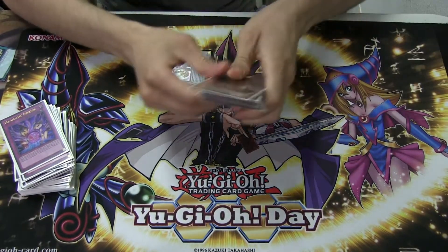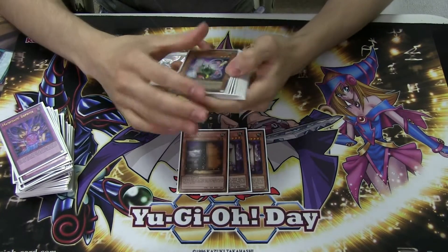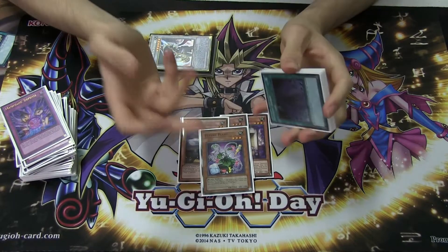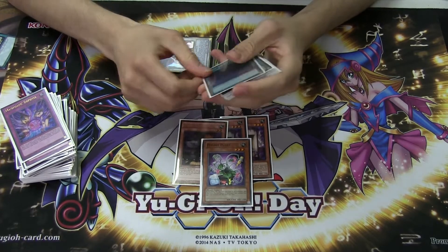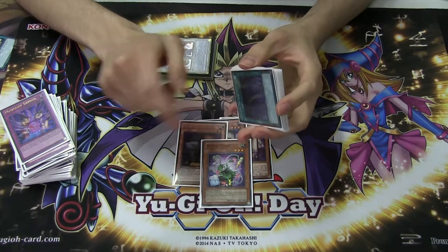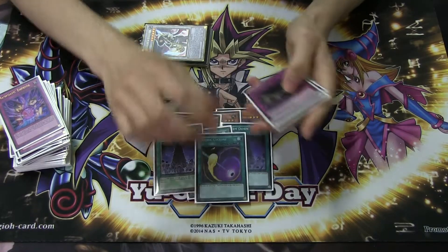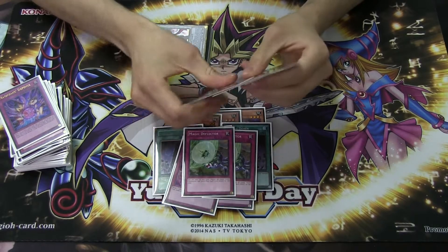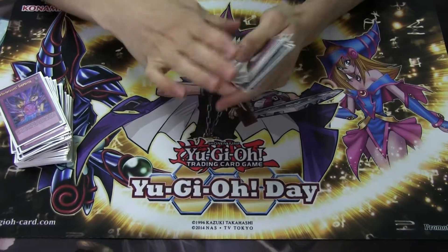For the side deck: 2 Flying C, 1 Maxx C — pretty good for Burning Abyss. 1 Puppet Plant for the mirror match — it disrupts plays, you can steal their Chocolate and use their effect, or steal their monster and use Lemon Girl to search. 3 System Down for the Kozmo matchup. 1 Cosmic Cyclone for Pendulums. 2 Full House, 2 Magic Deflector, 2 Mask of Restrict, and 1 Chaos Trap Hole — all pretty standard. Thank you so much Brandon for the deck profile. Peace.